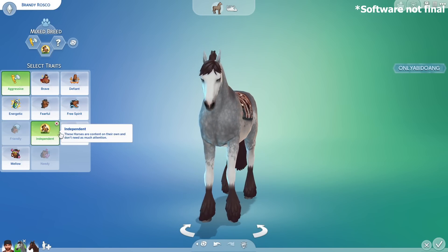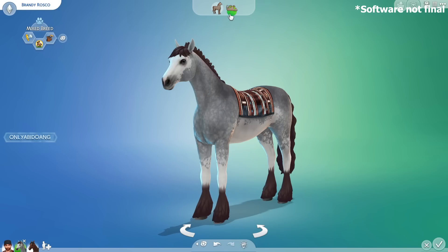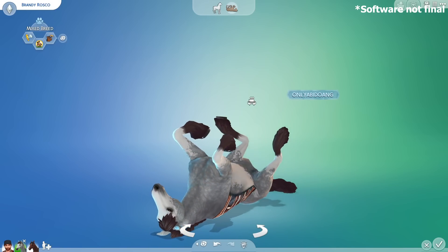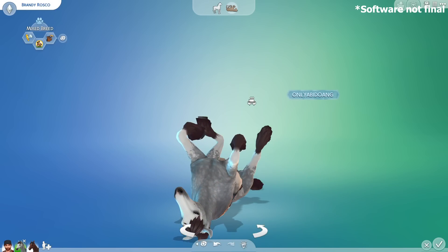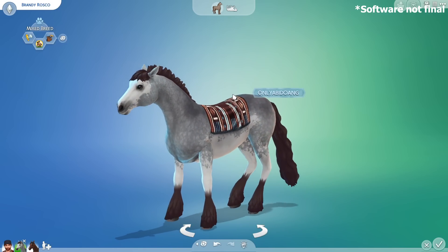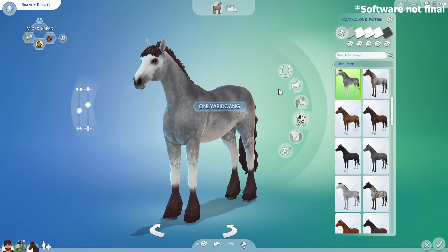Her traits are aggressive, independent, and intelligent. While you're editing a horse, you can also command them to lay down on their back like this. Aww, look at her, such a cutie — she's really begging for a belly rub there. Okay, let's stand her up again and now we go straight to the horse's physical customization.